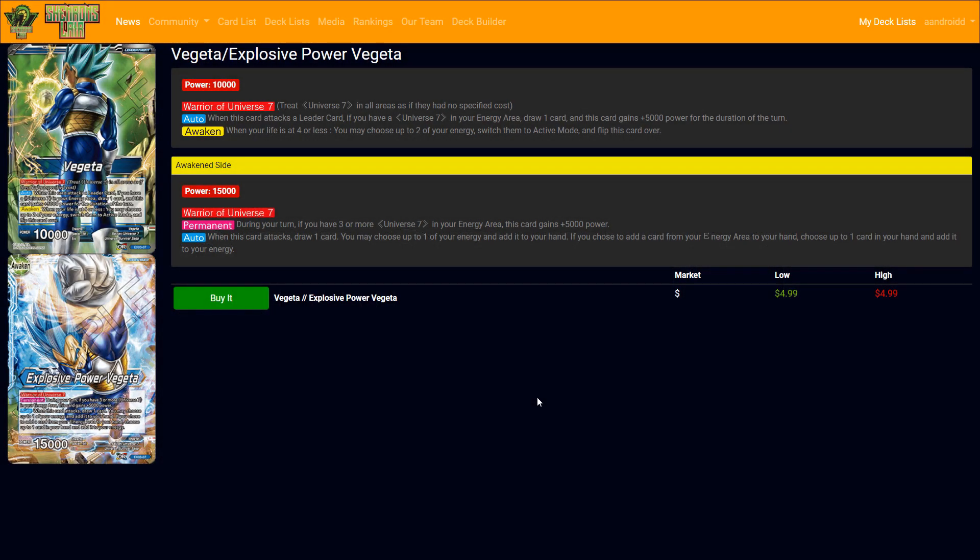Today I'm going to talk through the Ultimate Box leader Vegeta, the blue leader for the Ultimate Box. Since every color basically got a leader - Zeno, Kale or Kefla, Jiren, etc. - everybody got a color, and this one is blue. I definitely wanted to make this video pretty immediately, even before the Ultimate Box comes out. This is today's 10-minute shenanigans and I'm not going to cover everything - there's a lot to this leader.